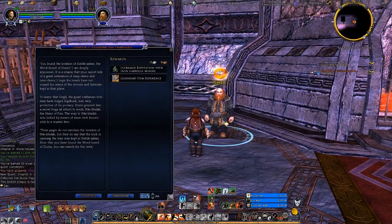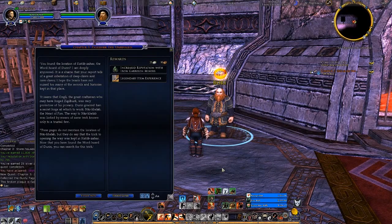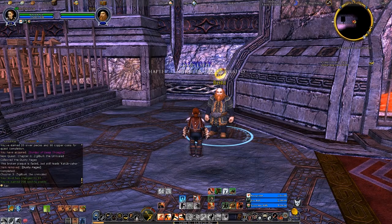I have found the Word Horde. Good — he has been given a secret forge called Nar-Helab, the Heart of Fire. Now go back to Khatub-Zahar and see if you can find any information about the trick needed to open the doors. We must find the Heart of Fire and the means to access it. I'll go there and kill a few Deep Claws while I'm there.